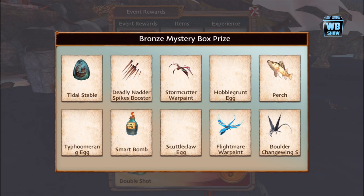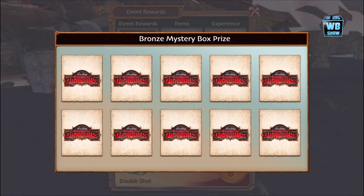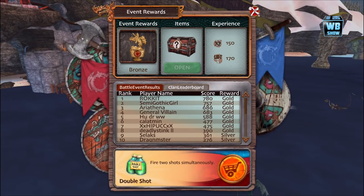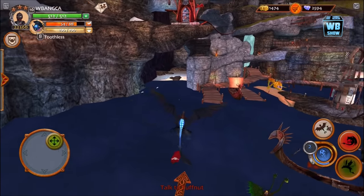We'll talk a bit about how you can get the Alpha Toothless in your game if you already made the membership. Let's pick a prize — I don't know which one I'm picking. Oh! We got the Flightmare Warpaint. That's good compared to everything else. Let's get out of here.